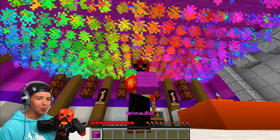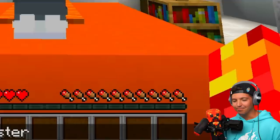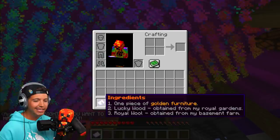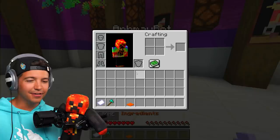This is an Aphmau bot, ladies and gentlemen, and this bot is going to help us upgrade our furniture to make it look ten times better. I know I'm not Aphmau, but I am now your master — please help me upgrade my furniture. I like how your head is in an old computer screen. If we want the upgrades, we've got to work for it — fair play. One piece of golden furniture, lucky wood, and royal wool.